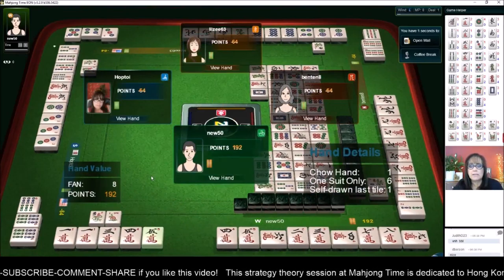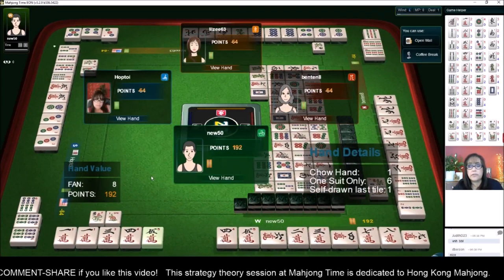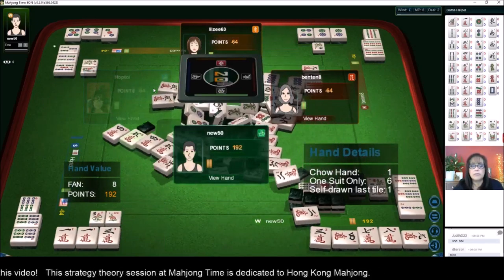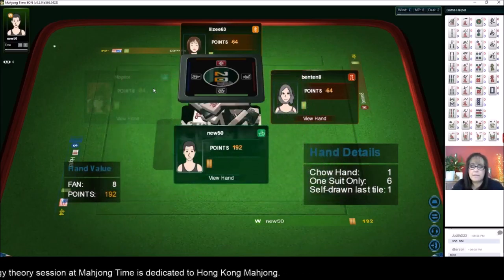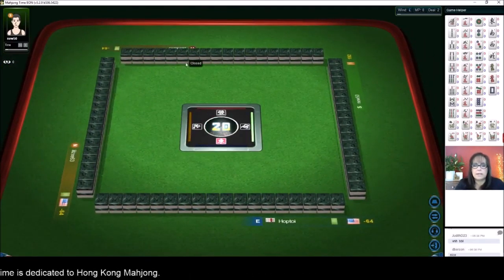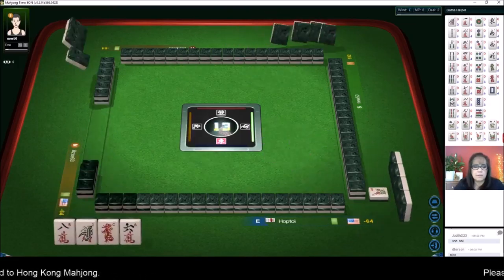Nine dots — they threw a three crack, that is not a good sign. Six characters, green dragon — I do not want to throw any cracks; they've got a full flush. I'm glad I didn't throw it; now we can all share the payment. Very nice chow hand — one suit only, full flush. That was a very nice hand. Moving on — we're going to have to have a nice big scoring hand to recover from that.